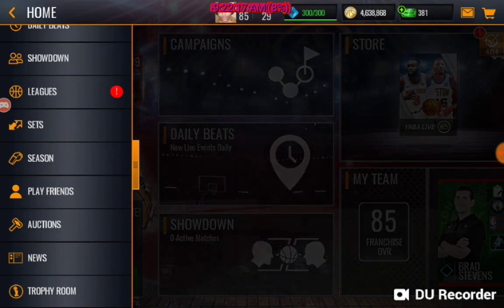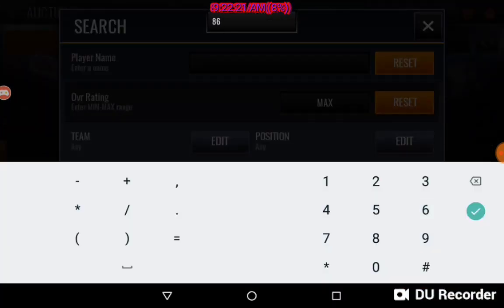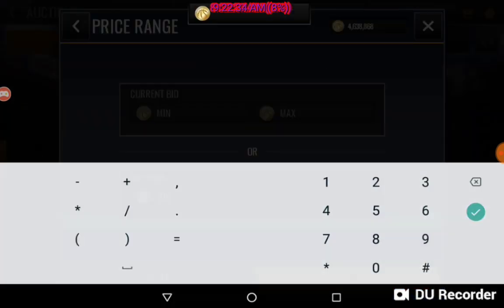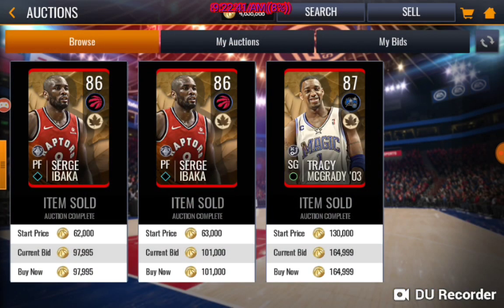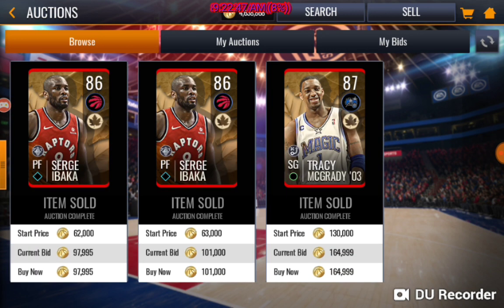Alright, I'm already doing this filter again today. The first filter I'm using is 86 overalls - Golden State, Houston, Magic, and Toronto. So basically TMAX, Shaq, Stephen Curry if he ever drops, and the 88 CV3. We're going to do it for 175,000. I used to do 300,000 in case Curry drops. Look at all these I just sold right here - that's an easy amount of profit right there, so you can do that filter.